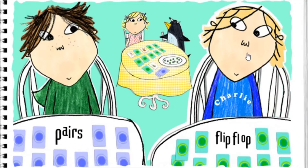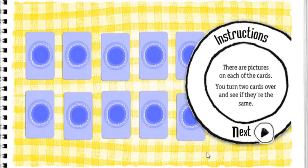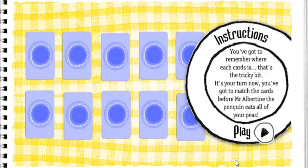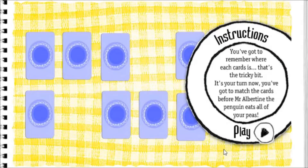Do you want to play pairs? You can play flip-flop now. Do you want to play pairs? There are pictures on each of the cards. Turn two cards over and see if they're the same — note they're different. You've got to remember where each card is, that's the tricky bit. You've got to match the cards before Mr. Alberti and the penguin eat all of your peas.